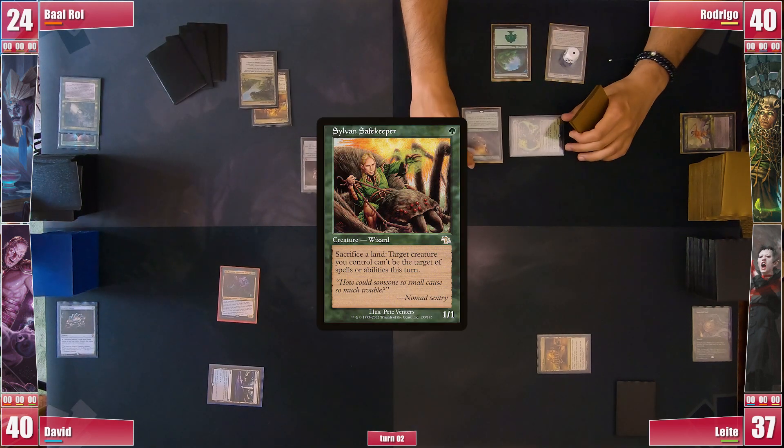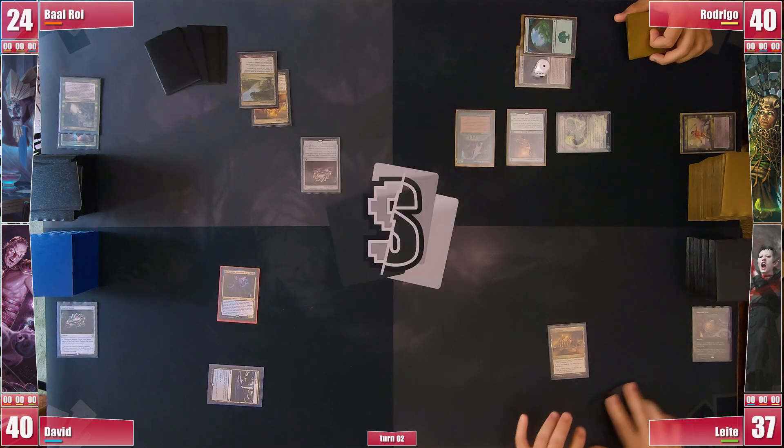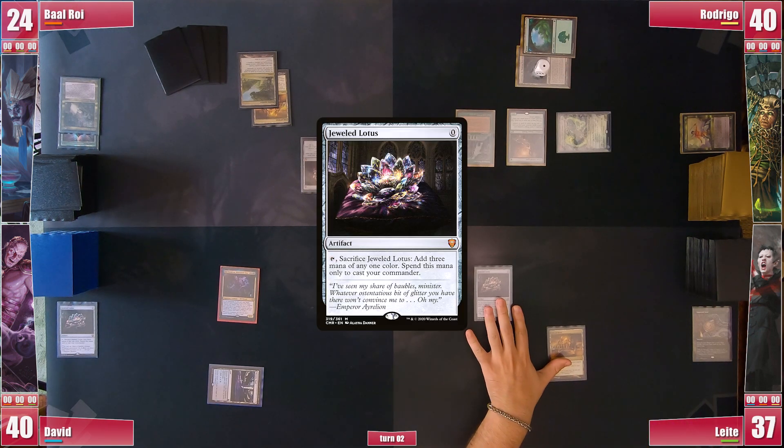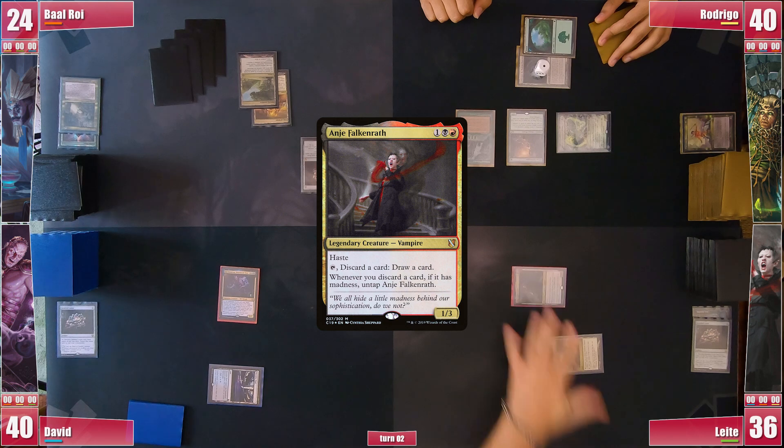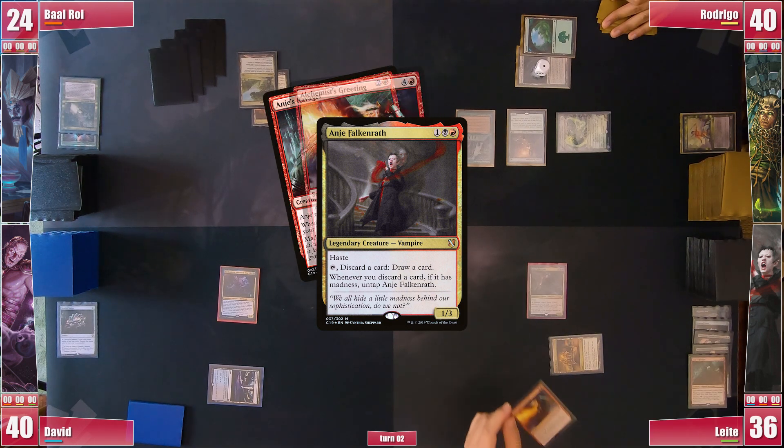Rodrigo draws and casts a Sylvan Safekeeper. He then casts a Sylvan Library and passes. Leite goes to his turn, draws and casts a Jeweled Lotus, which he cracks to cast Anya Falkenrath. He activates it right away, discarding Menace cards which allows him to draw a card and attack her again every time.